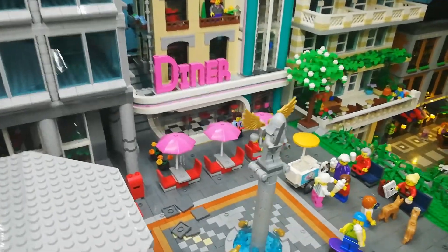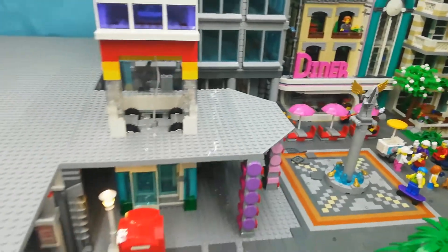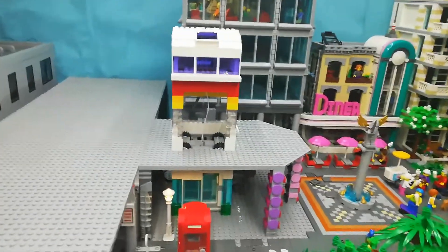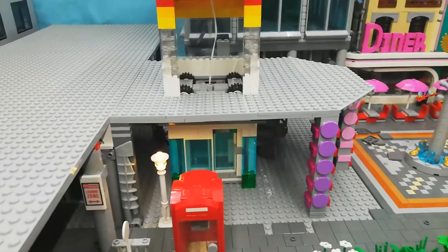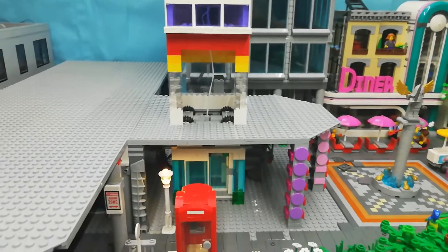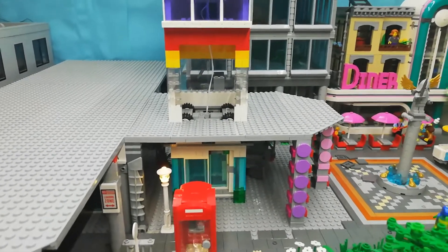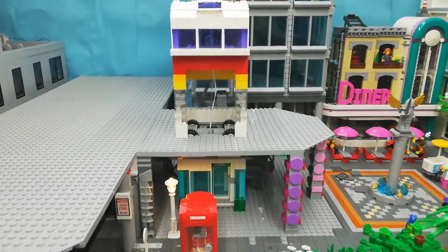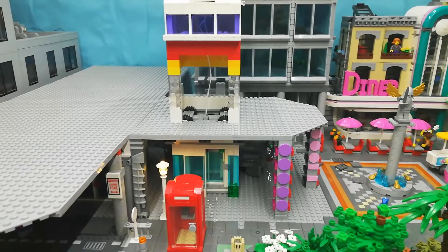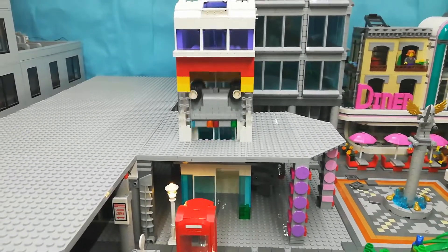Behind we've still got our square, with a few tables and chairs for our diner. And then this is the main thing that I've built so far — this is a lift and elevator to the first floor. It just goes up one storey, it does work, it's got power functions. It's a bit dodgy at the moment, I just need to make it a bit more stable, but you can go up to the first level and it will go back down.